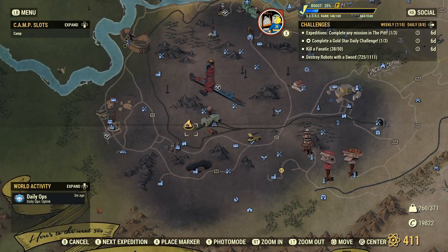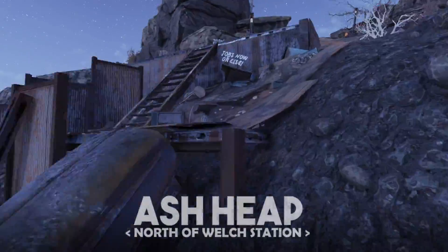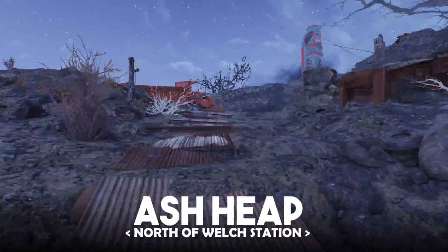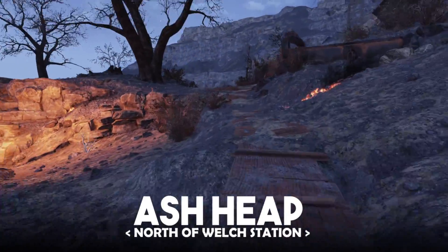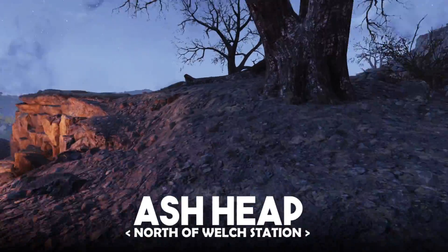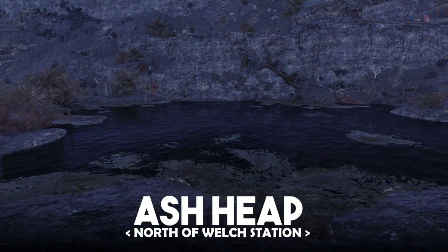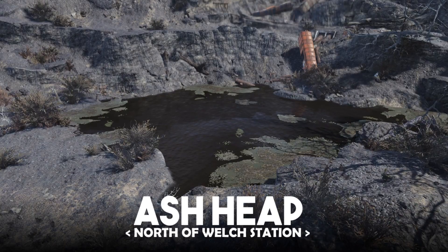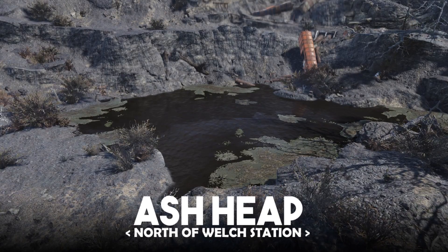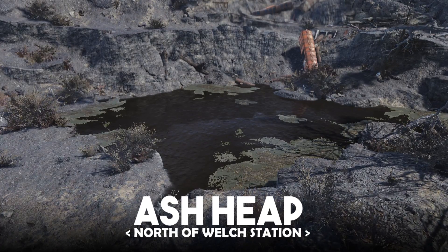Next up, let's head south to my favorite region, the Ash Heap. Fast travel to the Welch train station, then head up the big hill and pass the coffee stop where you'll find this beautiful toxic lake. On the west edge of the lake is a really large flat area where you can build a nice immersive scrappy camp, or maybe a fishing pier like I did in my scavenger shack build.